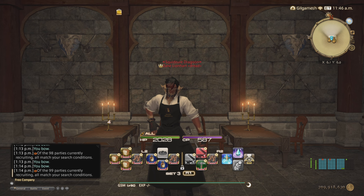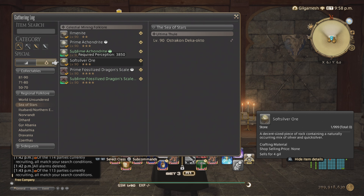This quality of life trick was given to me through a comment on one of my gatherer videos. So if you're like me and forget the unspoiled, legendary, or ephemeral node timers, you can set an alarm and also set it into a macro so you don't have to keep going into the alarm system.